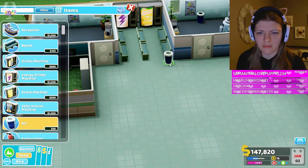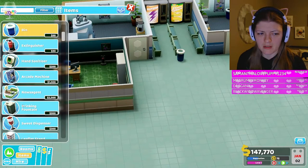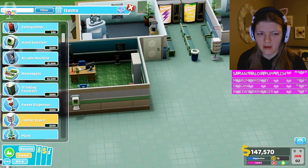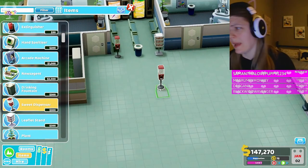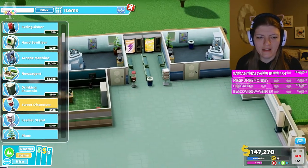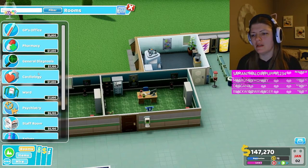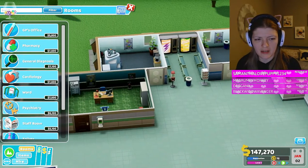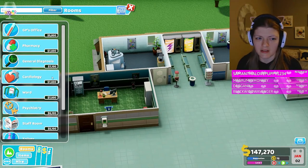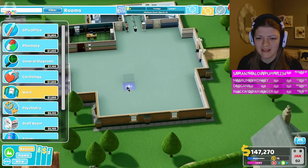I'm gonna put a trash barrel and some reading pamphlets - leaflets or whatever. And there's just candy all over this hospital. It makes people happy, it's making me happy. Now I didn't realize there is a way to switch it so you don't have to send patients to the GP's office all the time - you can send them right to treatment if they have a pain on their head, which saves so much money.